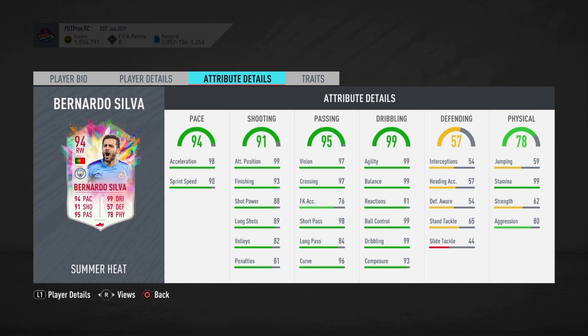I wanted one player for the summer heat and that was a winger, and we get that in the form of Bernardo Silva. My boy has won the summer heat vote. I wasn't sure if him or Isco was gonna win — I honestly thought Iñaki Williams was gonna take it — but the people didn't let me down. We got this Bernardo Silva summer heat card with four-star weak foot. I can't believe I'm saying this: we have a Bernardo Silva that is four-star, four-star. It's a good day to play FIFA.